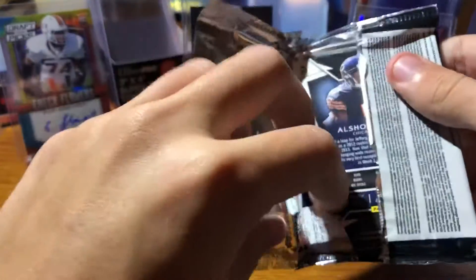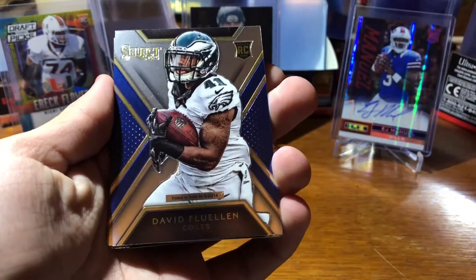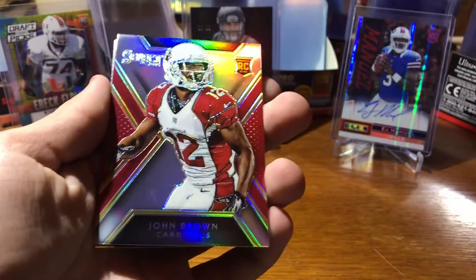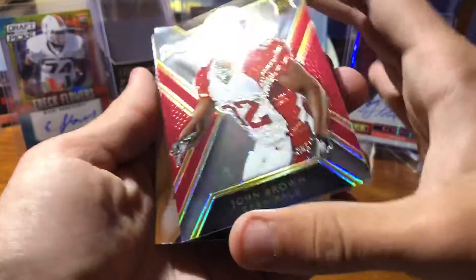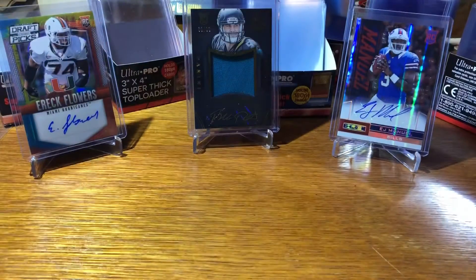I forgot what year Alshon was drafted — 2012, maybe, I forget. Calvin Johnson, David Fluellen. John Brown rookie card, chrome. Chris Lawn and Alshon Jeffery. All right, so that was mini box number one. Now we got mini box number two.